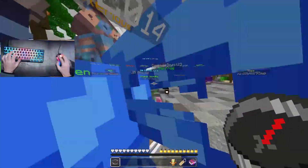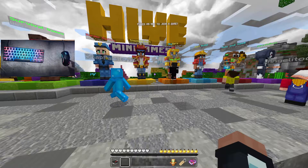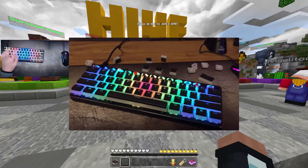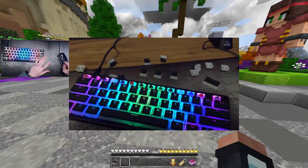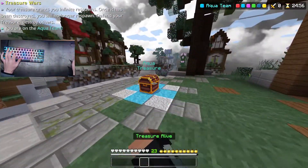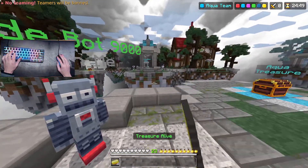Yo, what is up guys, welcome back to another video. As you can see, I got a new keyboard — isn't it so beautiful? It's got silver switches, but the top has each one with a different switch. It's the Glorious GMMK and I got the sample pack, putting the samples all along the top and the silver switches along the bottom. These are the R keycaps. I still have that treasure for some reason. I don't know why — I can't butterfly click, I've tried really hard to do so before.